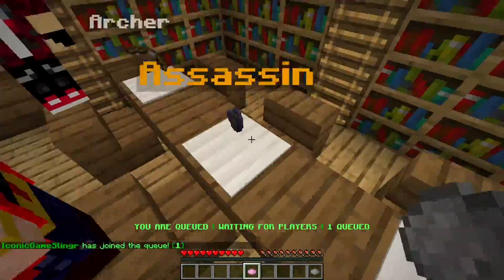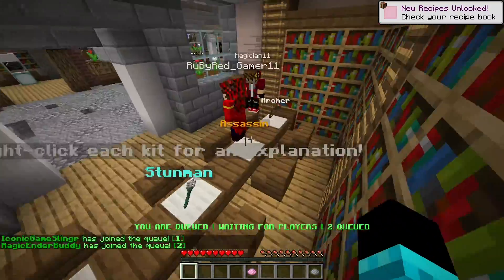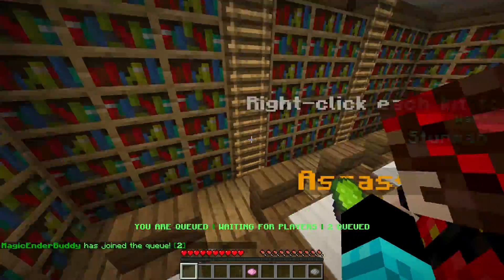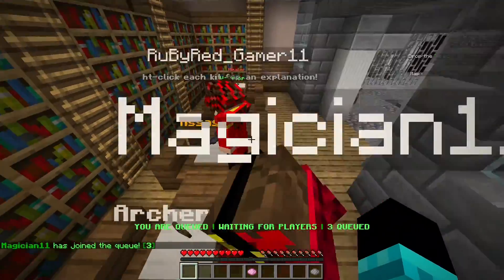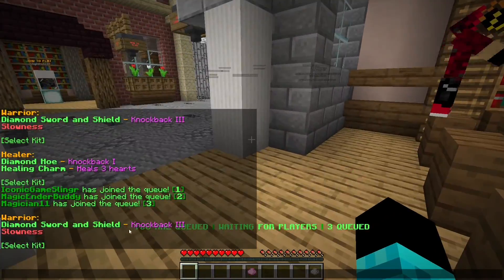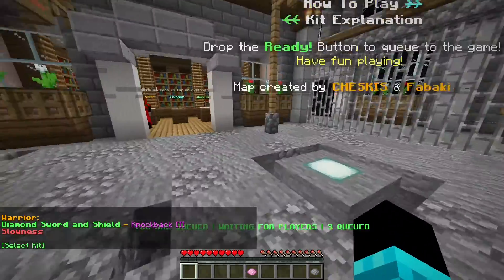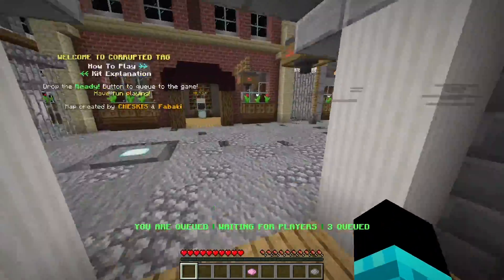You guys have to go into your inventory, click the green die, and drop it. Drop it anywhere. So you right-click one of the kits, then you go into the chat and click 'Select Kit.' But don't worry — when we start the game, you also get a chance at the beginning to change your kit.